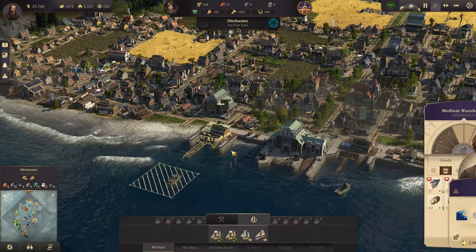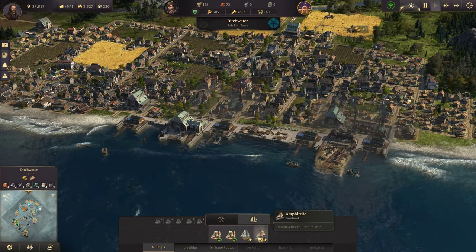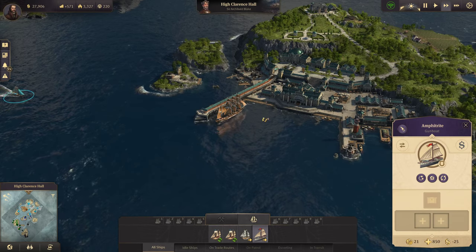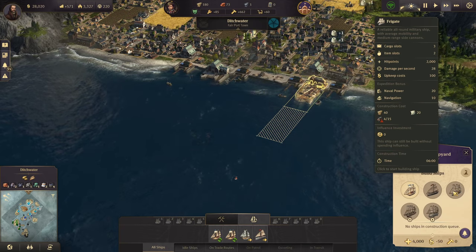First we're going to have to get those window makers going. We can upgrade a couple more of these houses. There's another gunboat. We're going to have to start watching everything else because sausages and bread will start being a problem since artisans consume more of them.